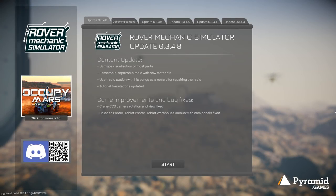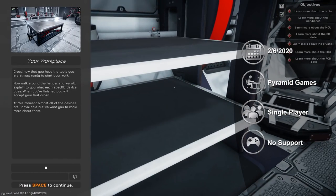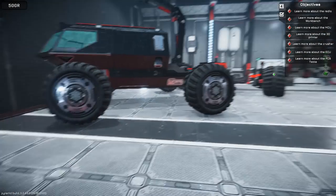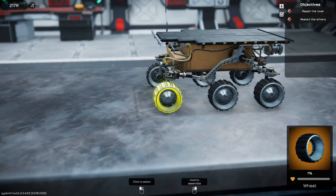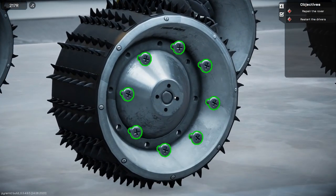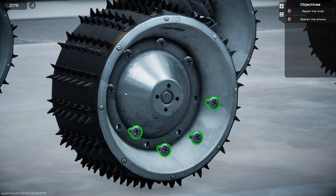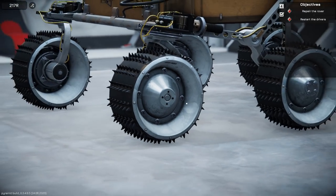Rover Mechanic Simulator is a simulation game from developer Pyramid Games, released on Early Access in February of this year. It's a simulation game in the vein of Car Mechanic Simulator, but you're working on Mars rovers instead of classic cars. You'll be given access to different missions requiring you to fix a number of issues on varying models of rovers. You're usually given at least some indication of the problem as a starting point. Once you load the rover onto the table, you can begin examining and disassembling it. Examining each part will show its condition and indicate if it needs to be replaced.